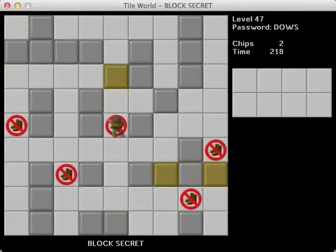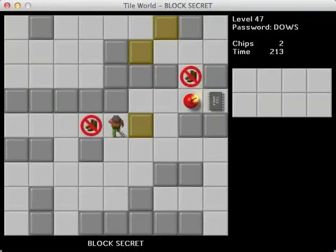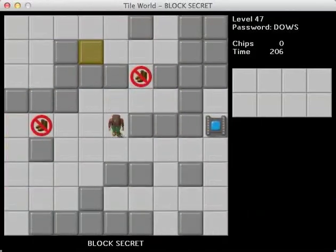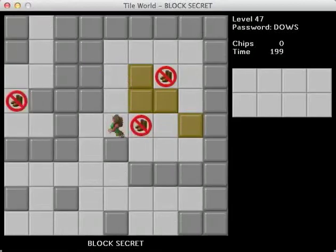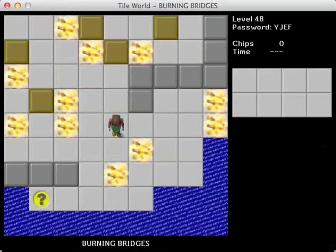I'm not exactly sure what to think of this level. It's really interesting — an interesting concept. It kind of reminds me of Investment from CCLP3, but it's not exactly like that. So do we have to find the exit under one of these? There we go. Alright — Block Secret is done. That was fun. Burning Bridges looks like another long block-pushing level, so I think we'll take that one on in the next video. See you then. Thank you.